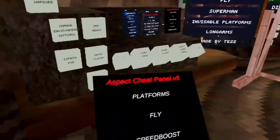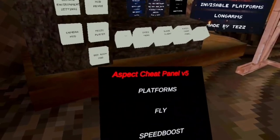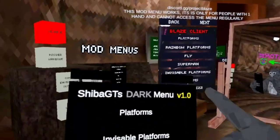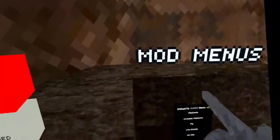Most settings, nothing really special. Shiba GT's dark menu, which I think I already went through before, but yeah, it's basically like the same thing.